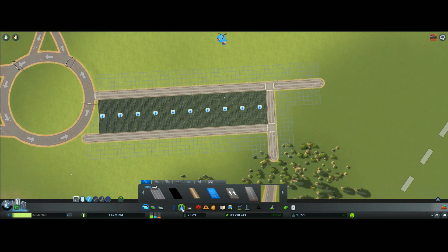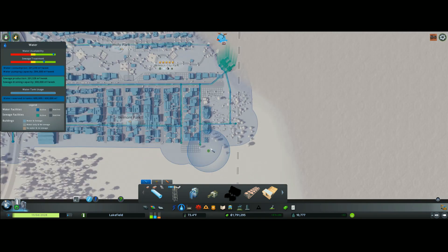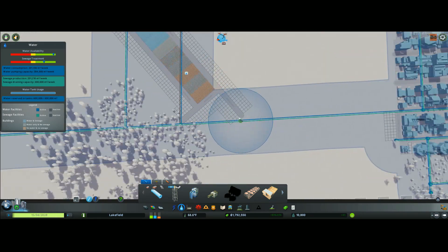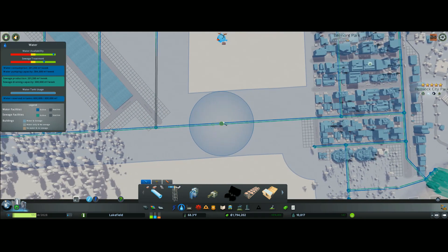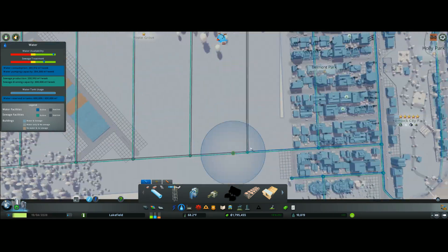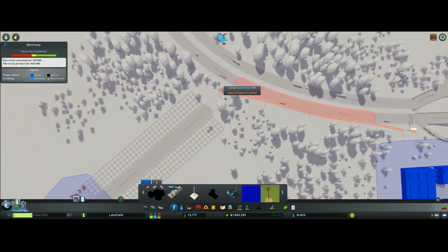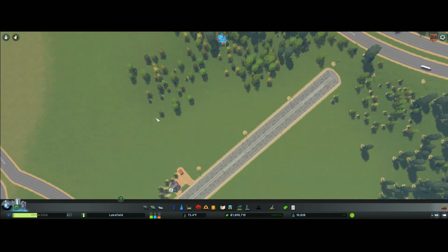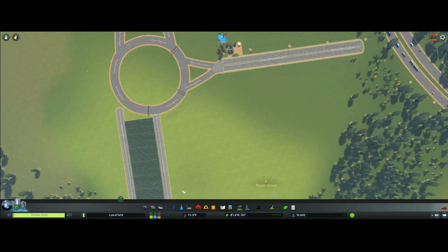Okay, now we need to run some water — I forgot to run it out here. It's hard to do this without that electric road mod, but we should have power out there now. Okay, we got power out there.